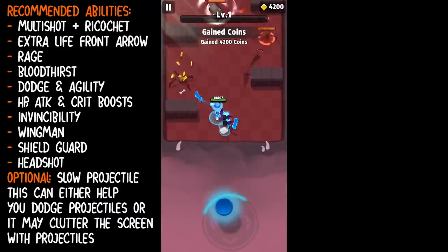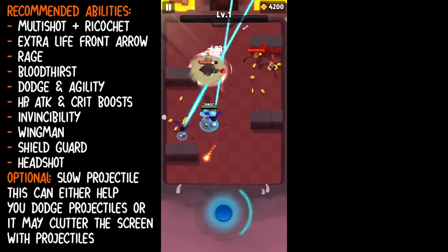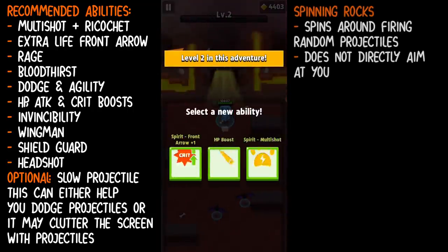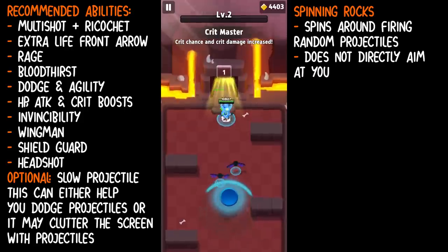So I already picked up multi-shot, which is a huge damage increase. Here we have the jumping spiders and the spinning rocks. The spinning rocks you should be familiar with — they just spin around and fire random projectiles in random directions.